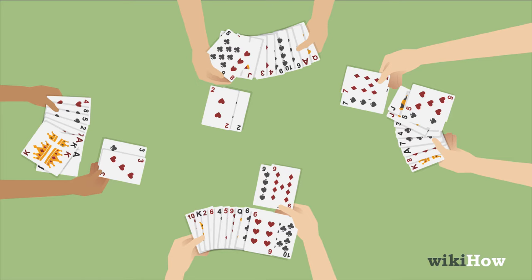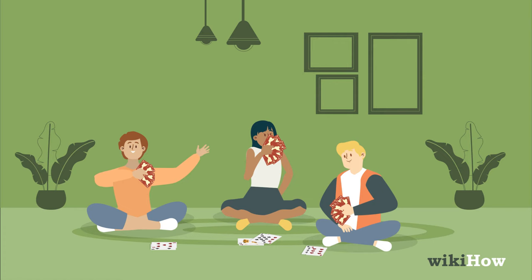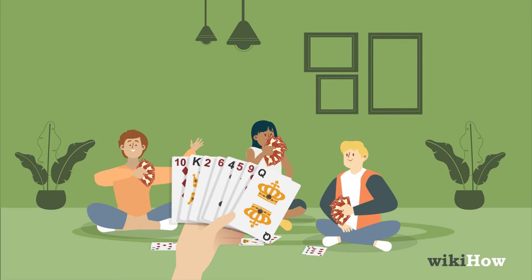Have the dealer fan out their cards face down. The player to the left of the dealer chooses one of the dealer's cards. Next, that player fans out their cards for the player to their left, and that player chooses one of their cards.